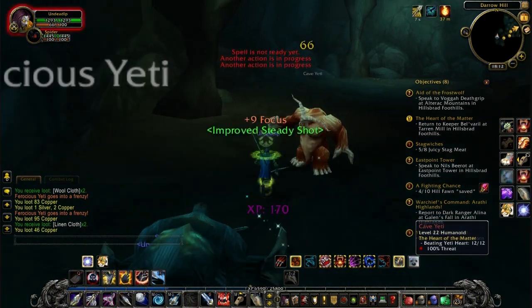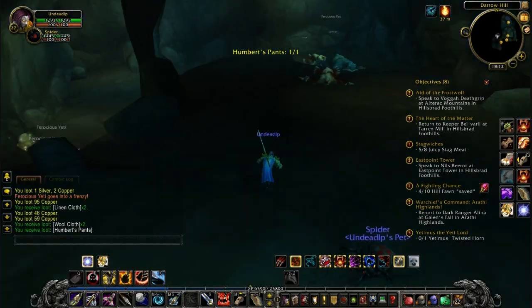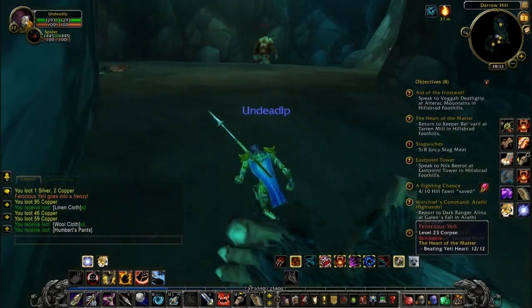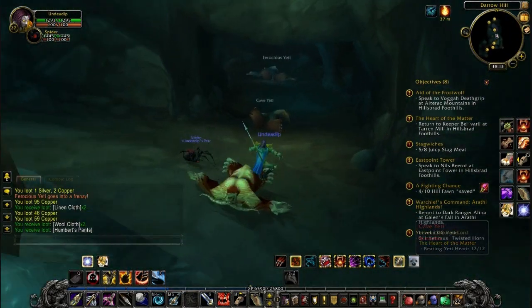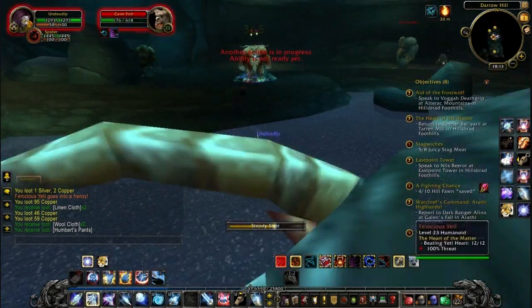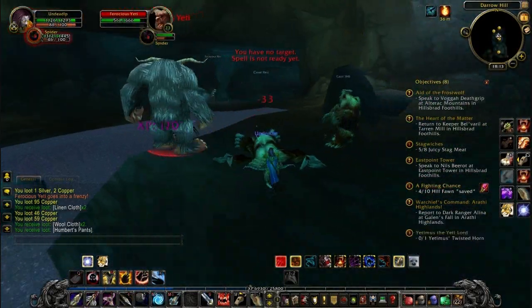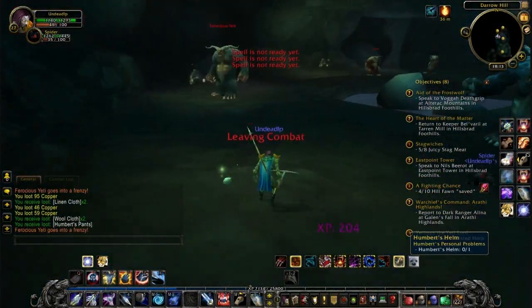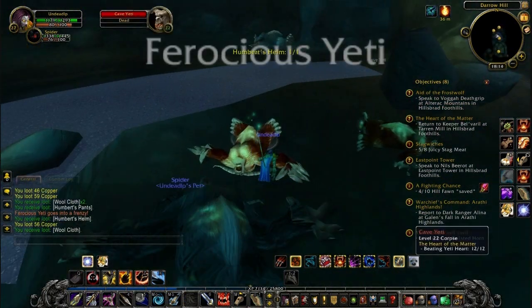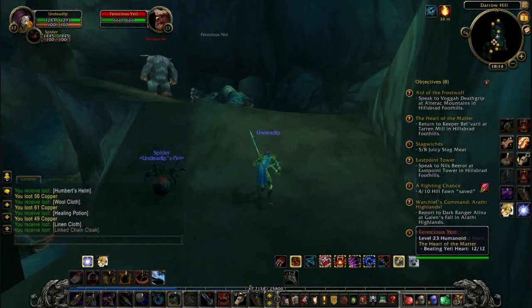Up here I was expecting Yetimus to be here. He wasn't here, so this is the thing we need to collect. We need to collect Humbert's Pants, Humbert's Sword, and — actually it's Humbert's Helm, not a Tabard. They're found in all the different areas in this cave but you will kill a ton of Yetis in order to actually get to any of the items. It's a nice experience I guess, but it is kind of a dull quest to be honest.